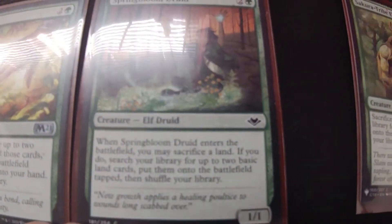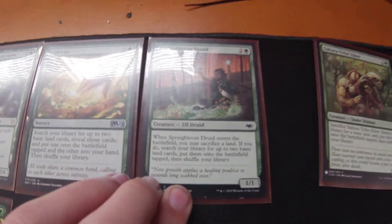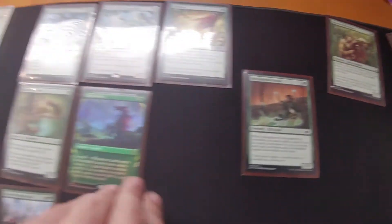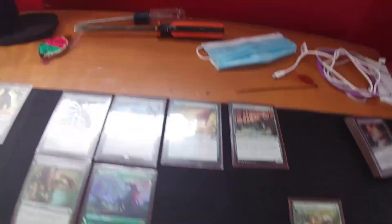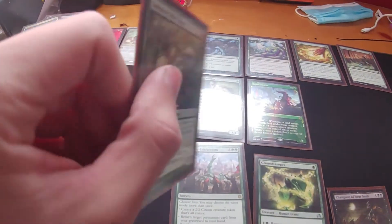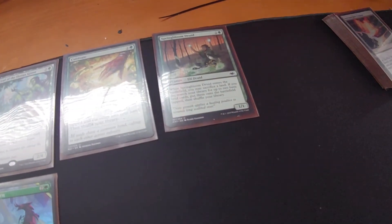Then we have the Springbloom Druid. Whenever he enters the battlefield, you're going to sacrifice a land, then search your library, and gain two lands. By your next turn, you'll be ahead by one — you're losing a land, but you still get the two, and you'll get two landfalls on that, going from one to two. If you play your two lands first, you go from one, gain two, then four. Then you play him and go from four to eight to sixteen, and then play that to go from sixteen to thirty-two. Then this guy — you sacrifice him, get a land, and go from thirty-two to sixty-four.